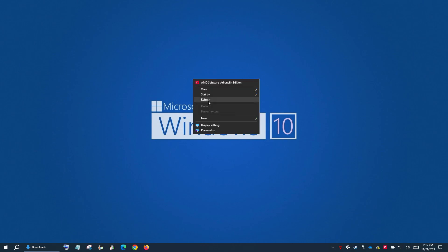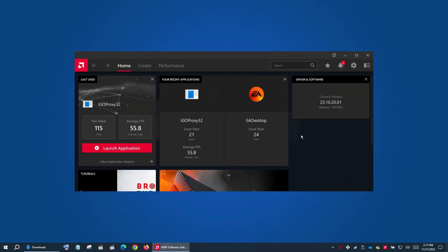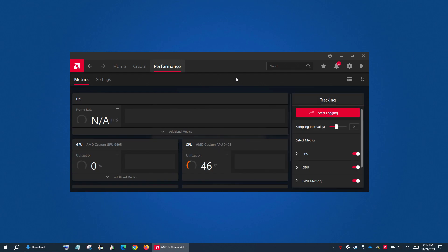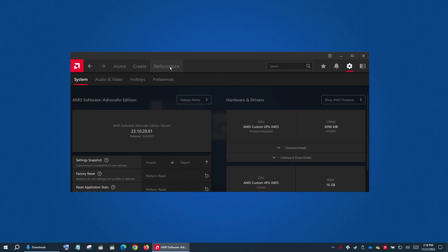Now let's try and see if AMD control panel opens up. Yep, now it's working! If for some reason it doesn't open, try restarting the Steam Deck — it should be working. Here's the latest version, dated September 6, 2023.